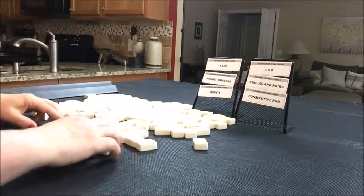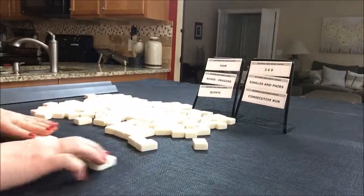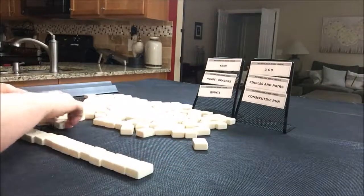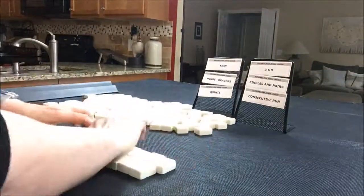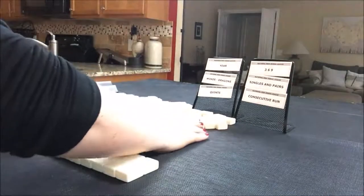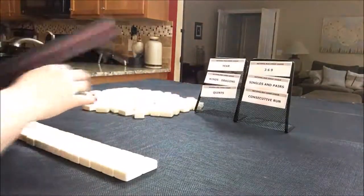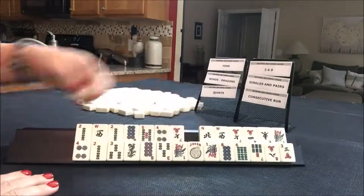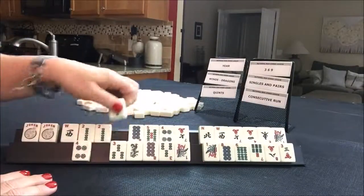We're going to say we're the dealer for each of these exercises. I'm going to get 28 random tiles. Okay, we have two jokers — that might be enough for a quint — and we have a pung.